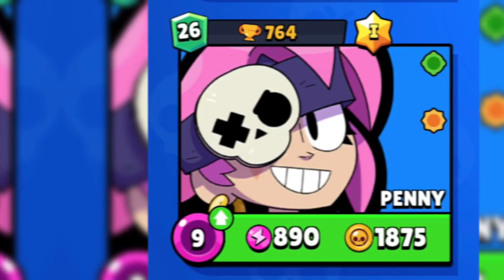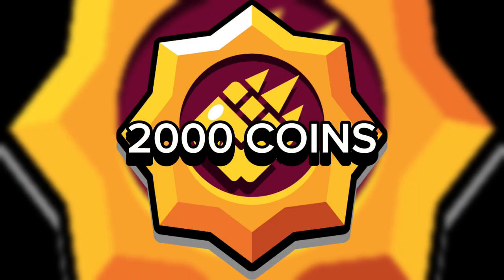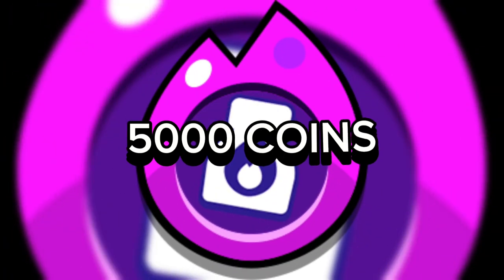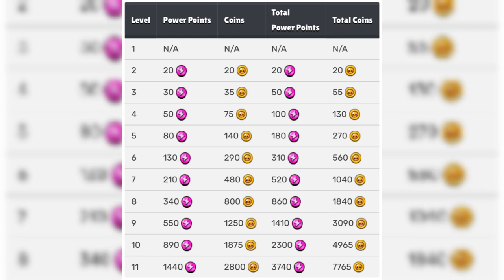Once your brawler reaches power level 9, you can equip a star power, which is available for 2,000 coins. Finally, a hypercharge can be equipped when your brawler hits power level 11, assuming that brawler has a hypercharge. Here are the essential resources you need to level up your brawler.